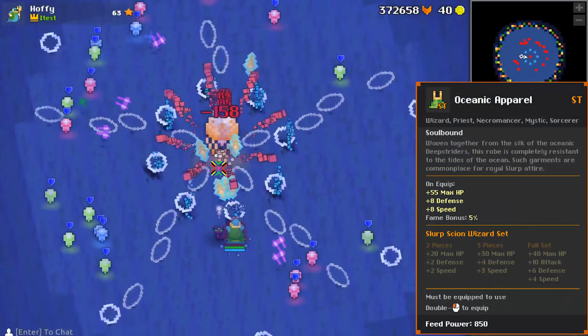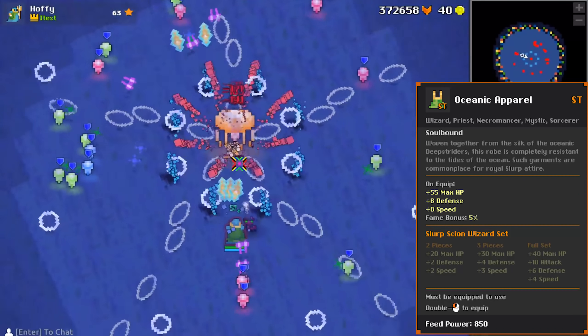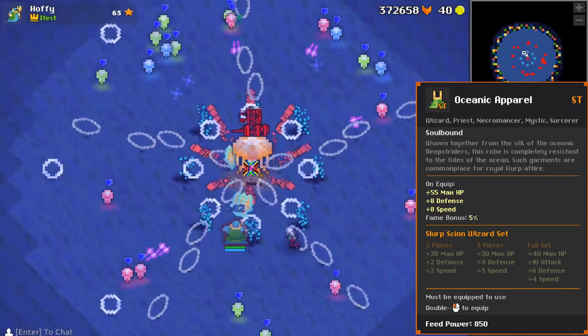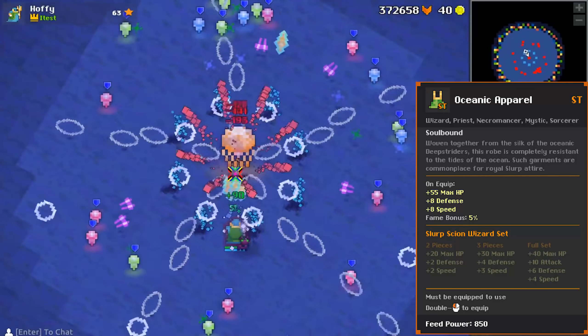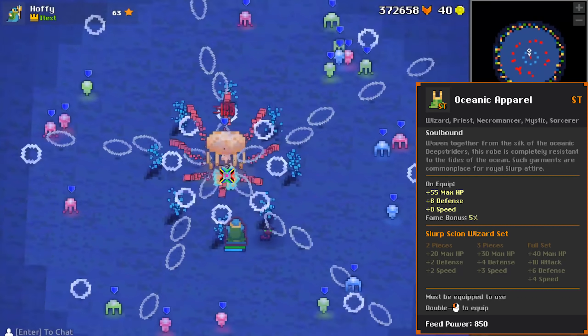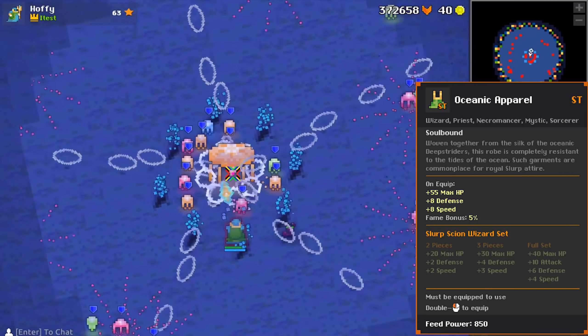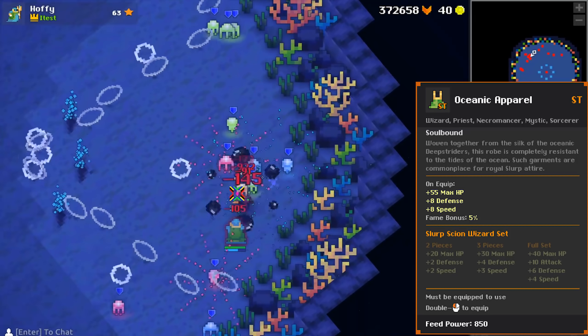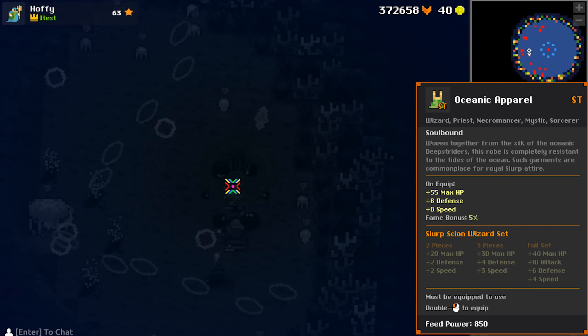Next we have the armor, the Oceanic Apparel, which gives 55 HP, eight defense, and eight speed. So this robe has decent survivability as well as a pretty good speed buff to go with it. I wouldn't really use this robe outside of the set because it lacks offensive stats like mana and attack, but if you're trying to rush and you don't want to take a lot of damage, definitely pop this on.